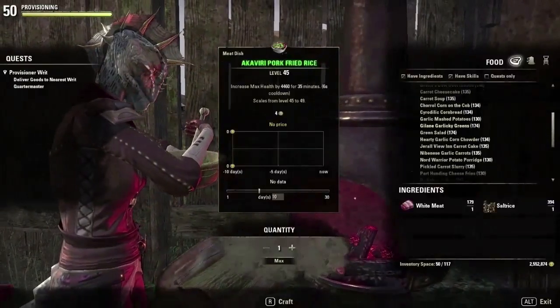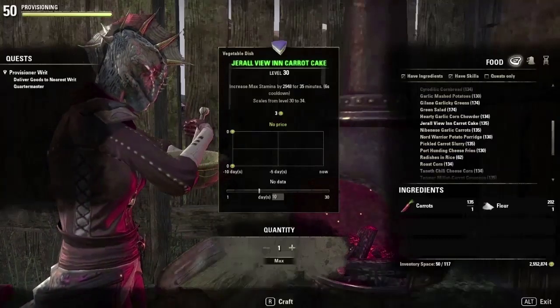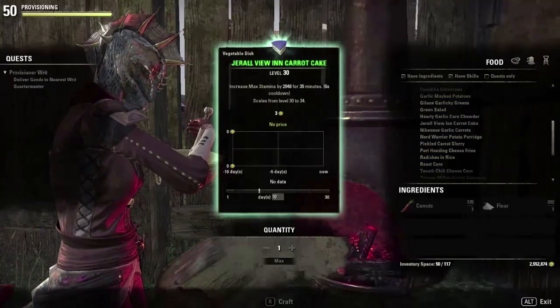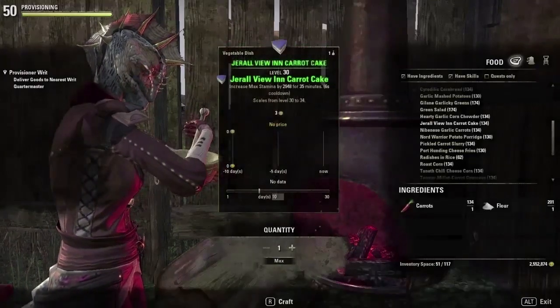Today I wanted to try and make Geralt View Inn carrot cake from the Elder Scrolls Online. It is a recipe you can find under the vegetable dish section at any cooking fire, and it gives you an increase in max stamina for 35 minutes.